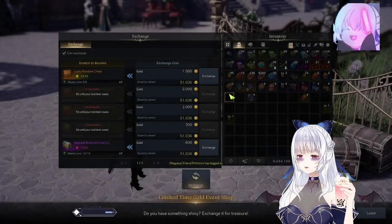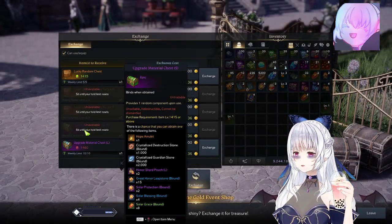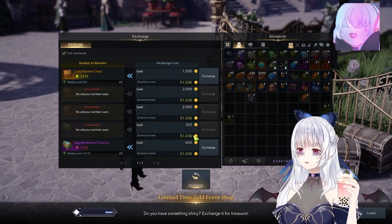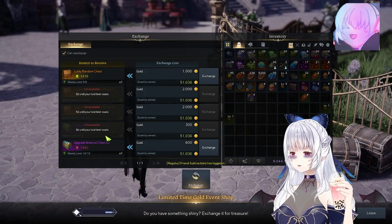So basically, you can actually purchase the Lucky Random Chest, upgrade, and both upgrade material chests at 14.15 and then 14.60 for the material chests for each character. I would say the upgrade material chests are very much worth it.